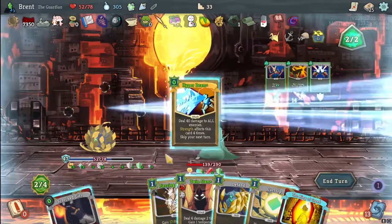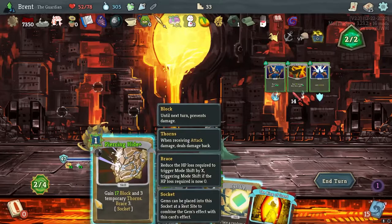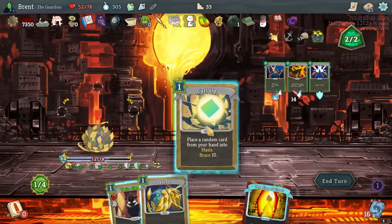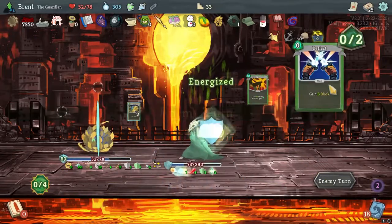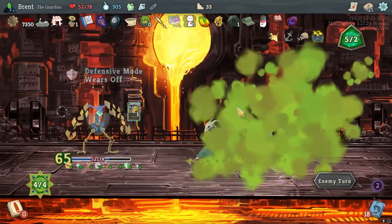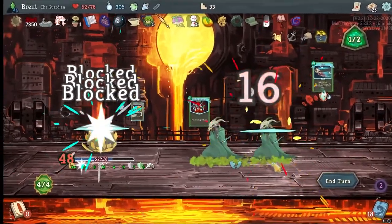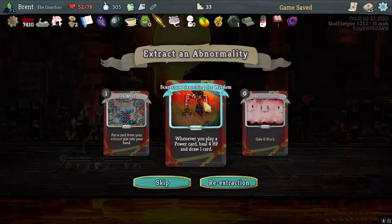Scorch Girl. I could have Twin Slam first for the one temporary strength. Piercing Hide — put something in the stasis. I think we're good to pass a turn too. Yep, that's fine. And they killed themselves — works out.